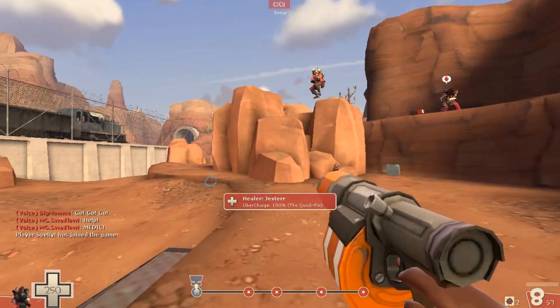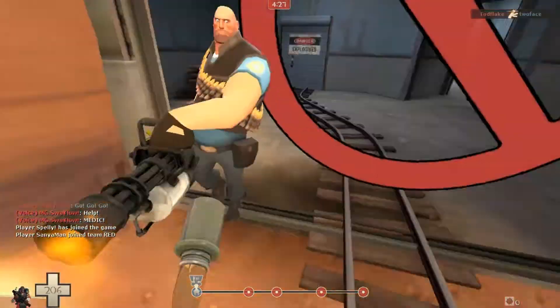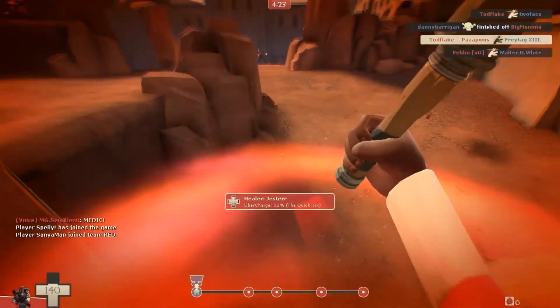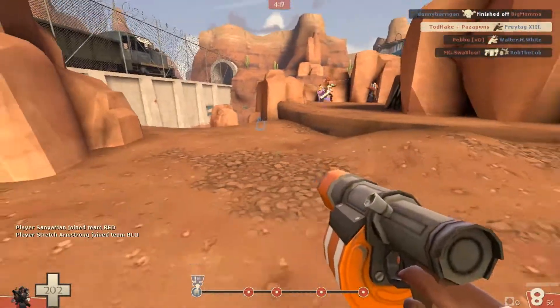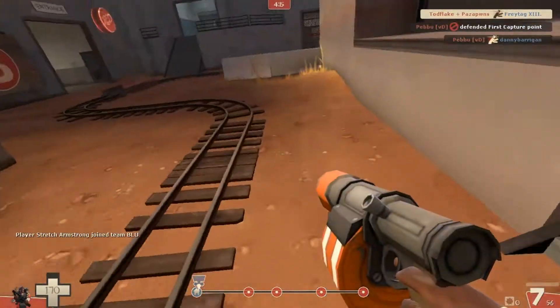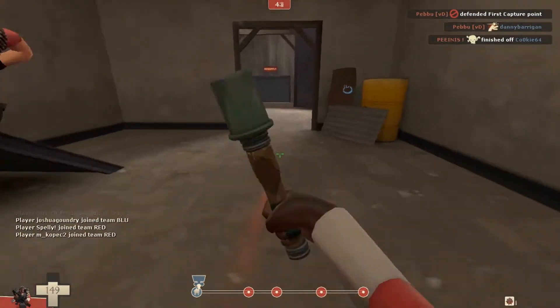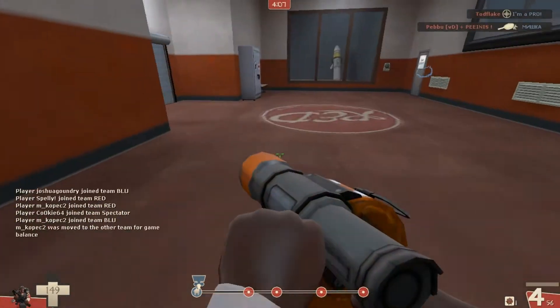Hey, what is going on guys? I've got another video for you today and today I'm going to be playing Demo Caber with the Quick Fix Medic Combo on Badwater Defense. This is kind of a video which is going to cover a topic of Team Fortress 2 in a jokey nature. The main topic is: do these joke loadouts work? Are they viable? Are they tactics that can work? This video is going to demonstrate whether it works or not.